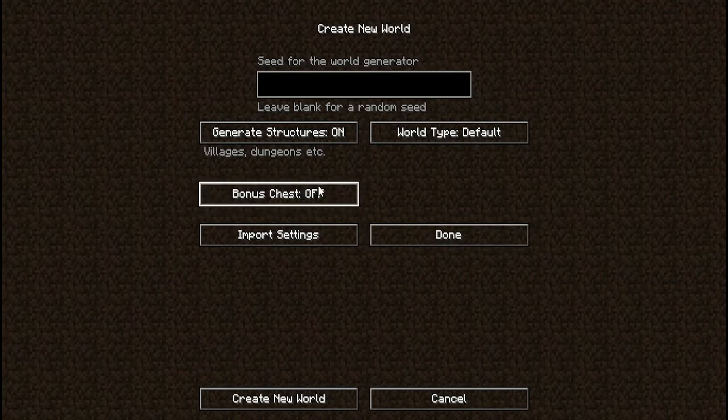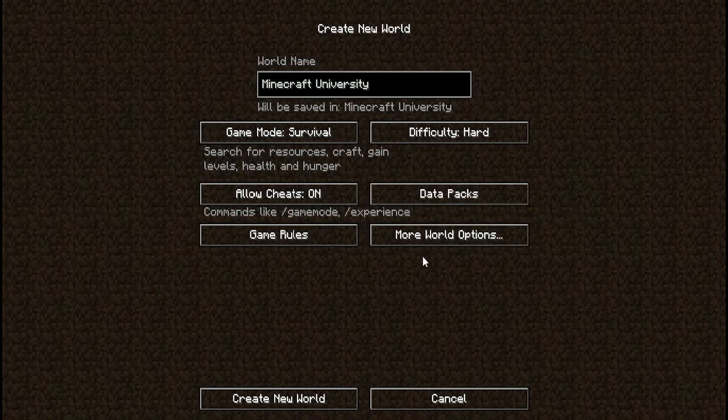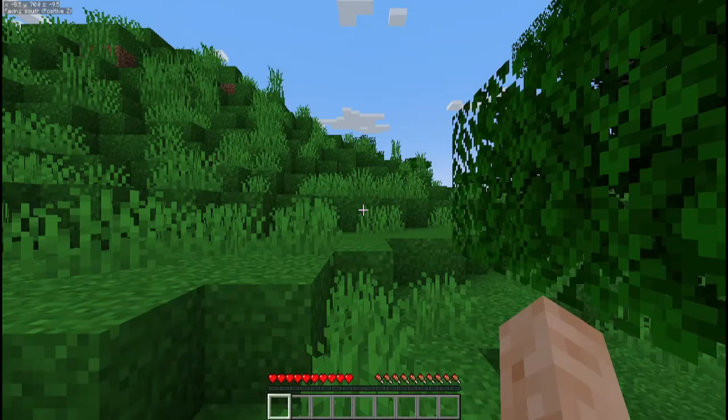You can use the bonus chest if you want, but I have no intentions of doing that. We're going to leave the seed random — I'll put the seed it generates down in the description so that if you want to play in the same world you're more than welcome to. Then we're just going to click 'Create New World' and wait for everything to load up.